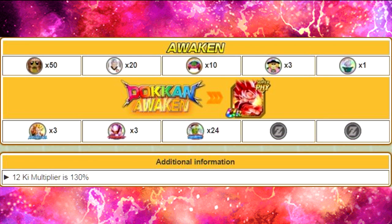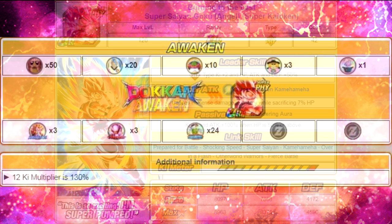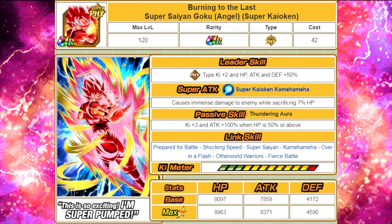He Dokkan Awakens with 3 Gogeta medals, 3 Jinemba medals, and 24 Paikuhan medals from the Otherworld Tournament event. When awakened, he becomes Burning to the Last Super Saiyan Goku Angel Super Kaioken. Leader skill is physical type ki plus 2, HP attack and defense plus 50%. Super attack Super Kaioken Kamehameha causes immense damage while still sacrificing 7% HP — they should have probably lowered it to 5%. Passive skill Thundering Aura: ki plus 3, attack plus 100% when HP is 50% or above. Max stats are HP 8963, attack 8371, defense 4590, with a 12-ki multiplier of 140%.